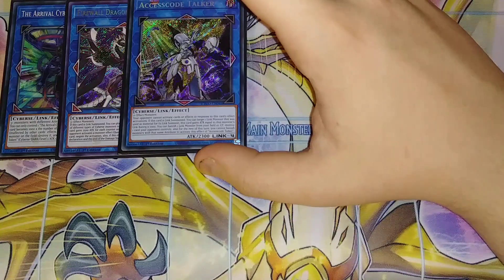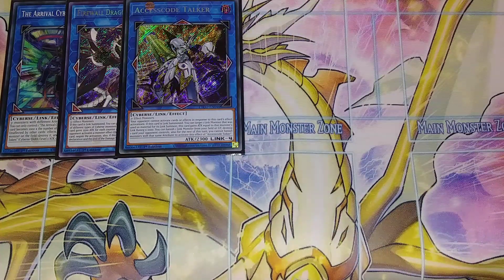We play a single copy of Access Code Talker. Access Code Talker is insanely good in this deck because you have so many different attributes you're going to be linking away with. Your opponent cannot activate cards or effects in response to this card's activation. If this card is Link Summoned, you can target one Link Monster used as material and this card gains attack equal to that monster's Link Rating times 1,000. Then you can banish a Link Monster from your graveyard and destroy one card your opponent controls, and for the rest of the turn you cannot banish monsters with the same attribute. We have multiple attributes — Dark, Water, Fire, Earth — that we can use.